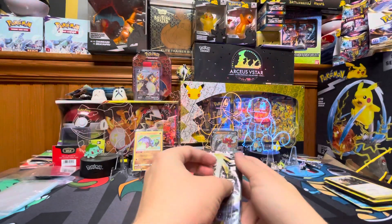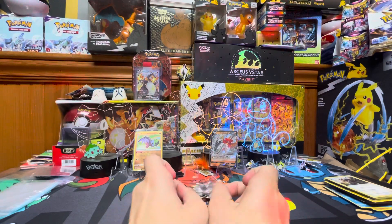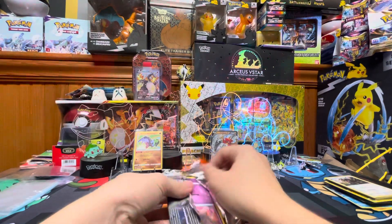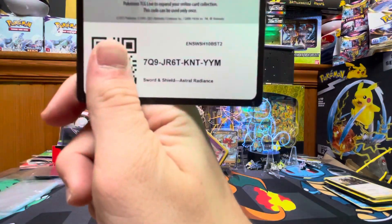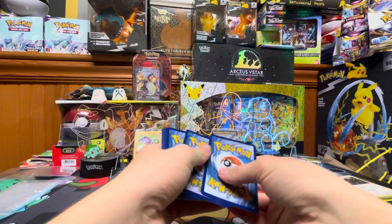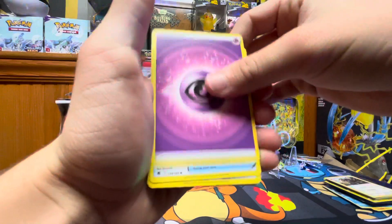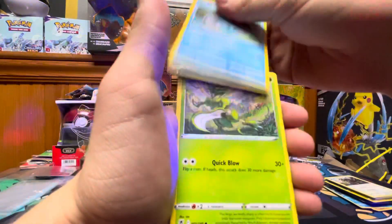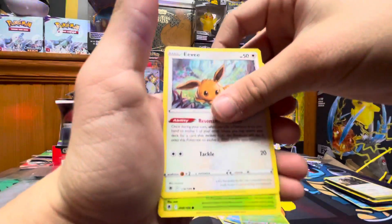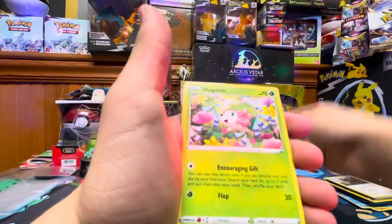And our last pack — let's hope we get an alt art. Code card. We have Psychic Energy, Dark Patch, Feebas, Sharpedo, Trekking Shoes, Misdreavus, Braviary, Scyther, Eevee, Hisuian Growlithe, Rufflet, and Shaymin.